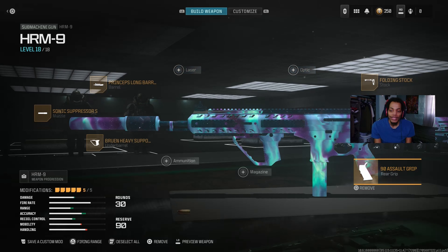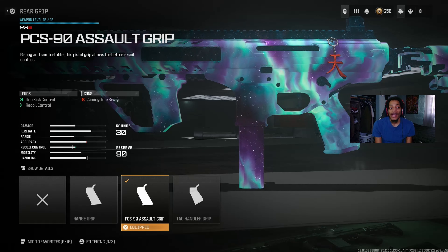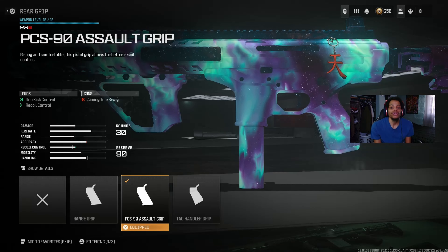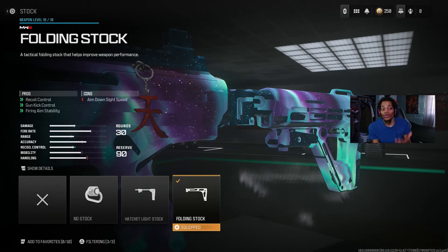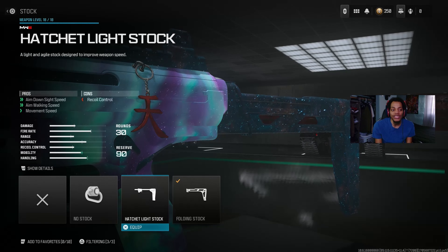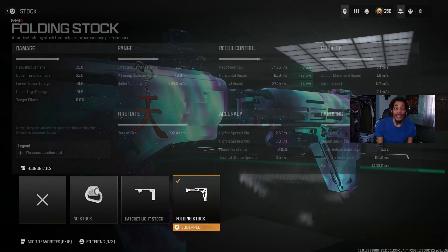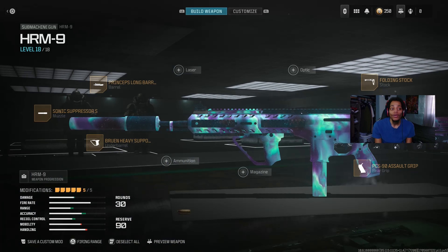For the rear grip, we got the PCS-90 Assault Grip — the best rear grip to help with recoil control. You get good gun control and recoil control. For the stock, we got the Folding Stock — the best stock to use. It gives you recoil control, gun control, and aiming instability improvement. It does hurt ADS speed a bit but really helps with recoil. Try it out.